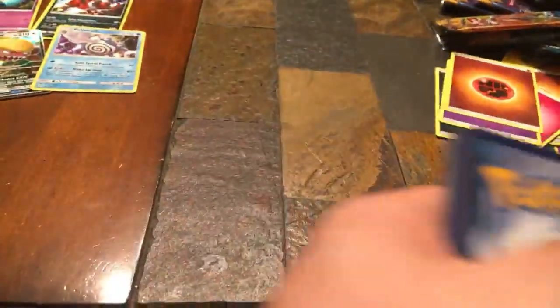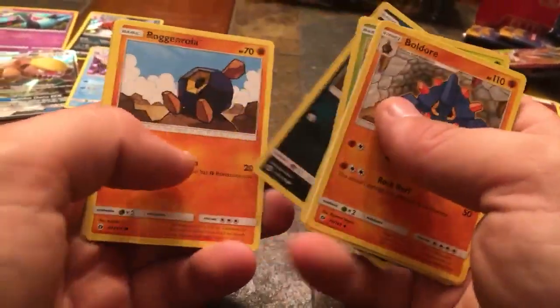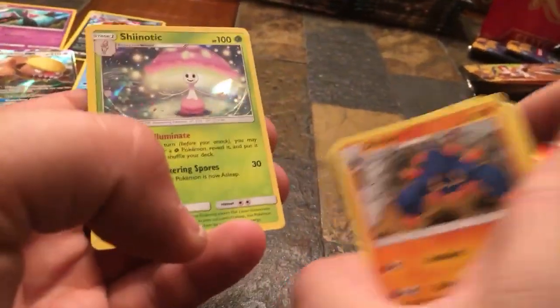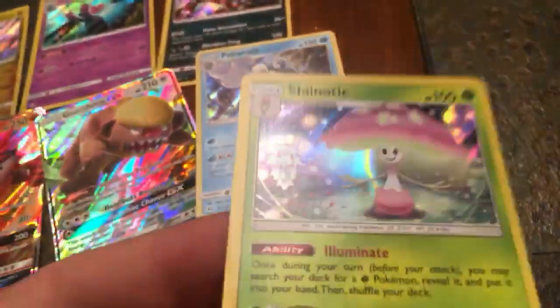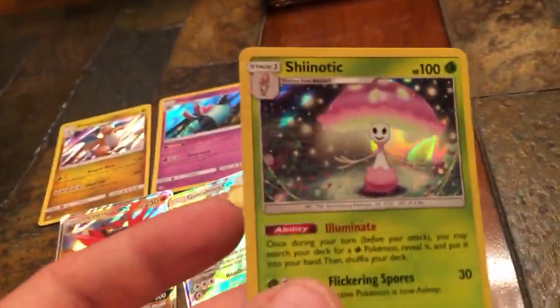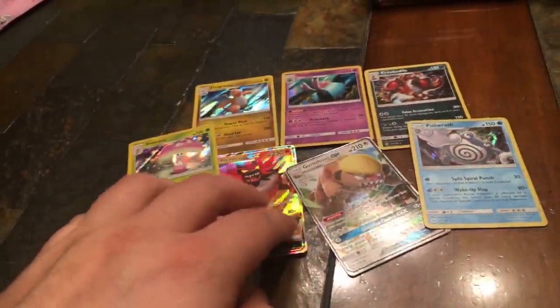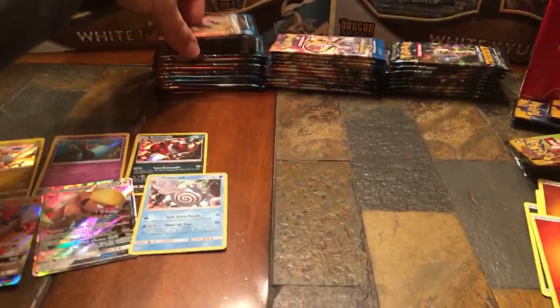Fourteenth pack — Fire Energy. Boldore, Granbull, Passimian, Paras, Chinchou, Alolan Rattata, Roggenrola, Mareanie, Professor Kukui, Reverse Holo, and a Holographic Shaymin. I don't know why it's rare because I've got four of these already. We'll go ahead and take a look at it — pretty cool card. Two full arts so far, getting them at 50%, which is pretty good.